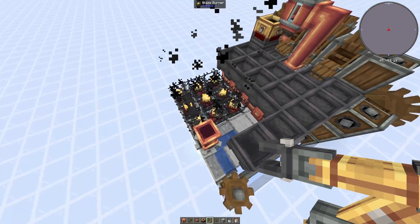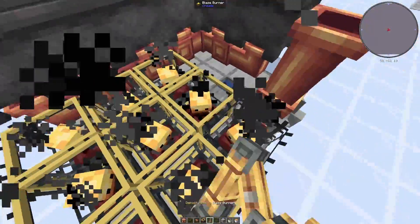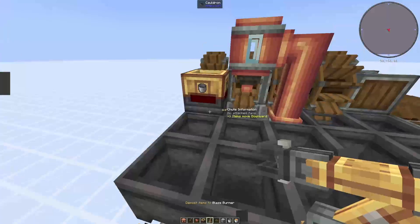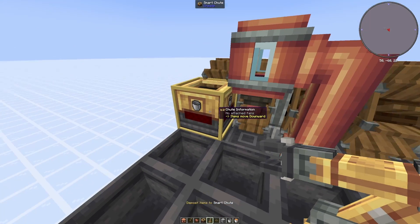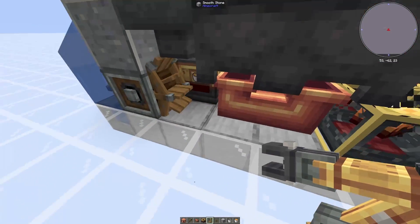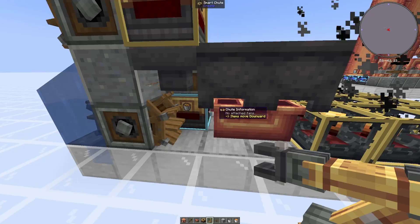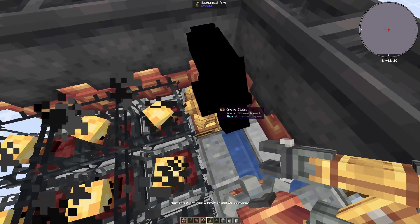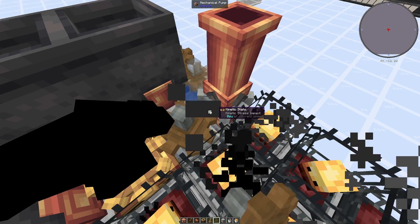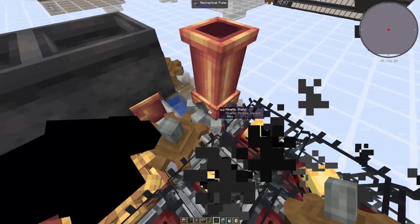Now we can set up the mechanical arm. Right-click all of the blaze burners so they're all yellow, then right-click the spout so it is also yellow, and then right-click the bottom chute so that it is blue. Then place the mechanical arm here — you should see at the bottom it has one input and ten outputs. Then connect a cogwheel to connect the mechanical arm to the mechanical pump.